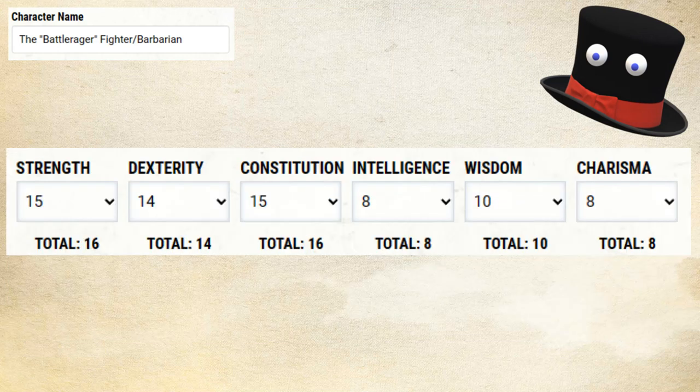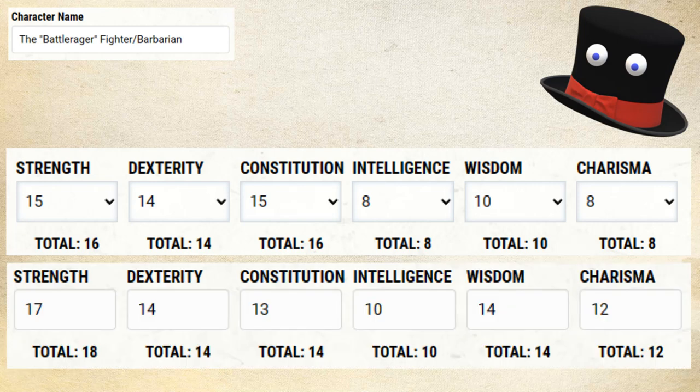Moving on to our ability scores, you're going to want to bump up your Strength and Constitution as high as you can get them. If you're doing point buy, it should look something like this. We are pretty much completely dumping our soft stats with this character. So if your campaign allows it, I would recommend rolling for stats if you have the option, so that you get a little bit more of a well-balanced spread. This is what my character's stats rolled out first try rolling on D&D Beyond — Strength got a little better, Constitution got a little worse, and all the soft stats got better.